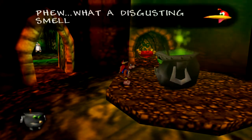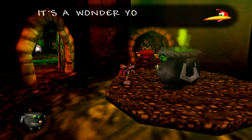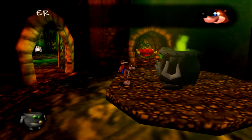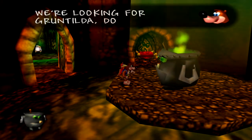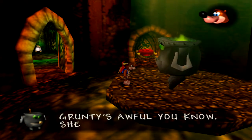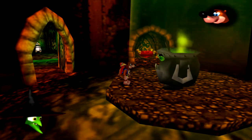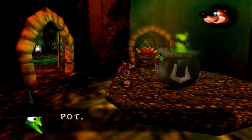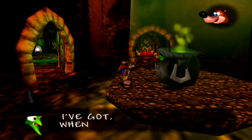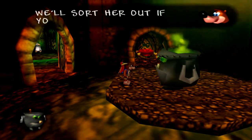What a disgusting smell! Visitors for Dingpot — 'I like visitors.' 'It's a wonder you get any, sewer breath.' What's a strange birdie thing mean? She said we're looking for Brentilda. Do you know where she is? 'I sure do, Mr. Bear. Grunty's awful — she was sick in me. And earlier on, if you can get rid of her, I'll be free.' 'Don't be sure, you silly pot — soon I'll have you nice and hot. See these filthy clothes I've got? When I've won, you'll wash the lot.'